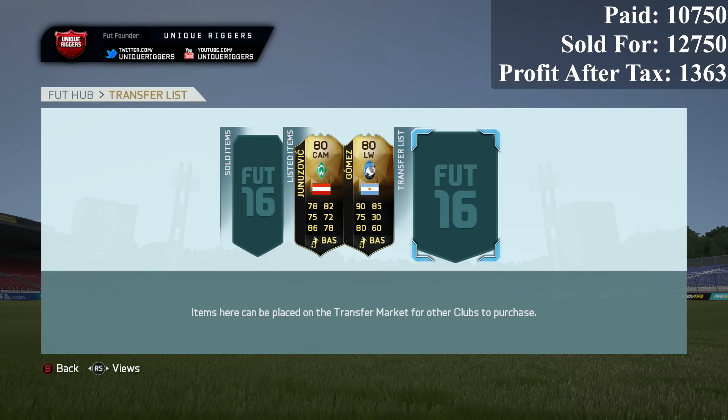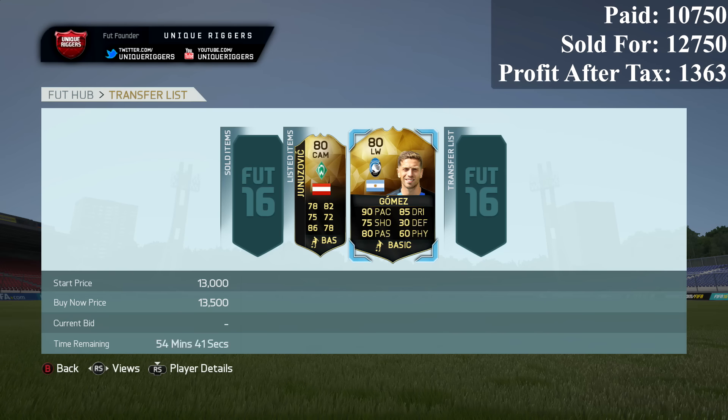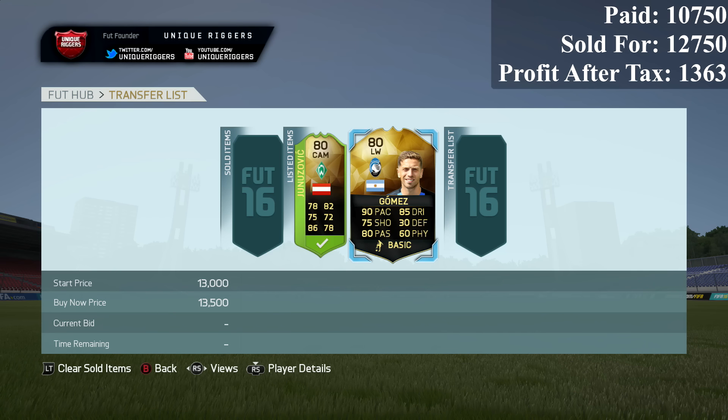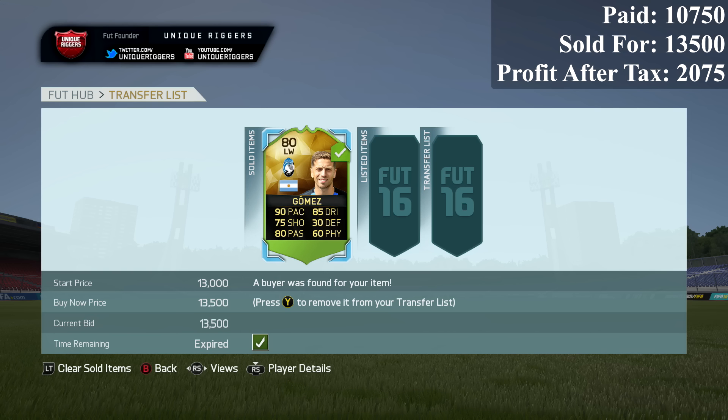Just showing this in slow-mo — I accidentally removed him from that page. But for the first guy, he sold for 12,750 coins, so the profit on him is 1,363 coins. Gomez has gone and sold for 13,500 coins, so I made about 2k profit on him after the EA tax.